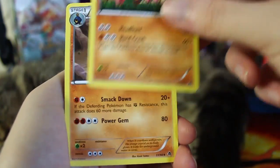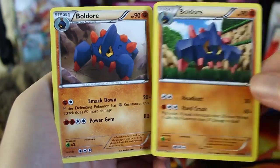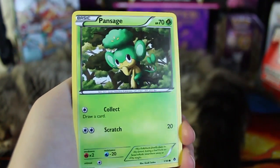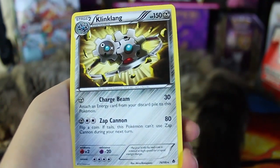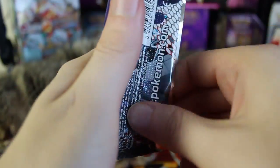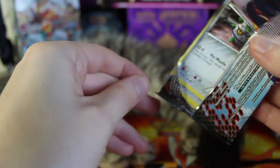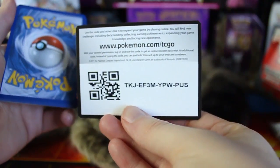Here we've got a Cinccino, Boldore — back-to-back Boldore, and they're both uncommon so I guess that happens. We've got Gothita, Purloin, Cottonee, Panpour, Pansage — can we get Pansear? Nope. We've got a Reverse Holo Rufflet and a Klinklang. A lot of people do not like Klinklang, but I don't really mind the object-type Pokemon — Magnemite, Voltorb, Klinklang, Vanilluxe and all that. I don't think every Pokemon needs to be an animal. I think variety is fine, no problem to me.